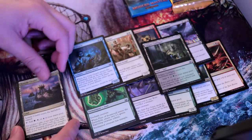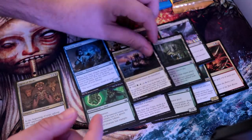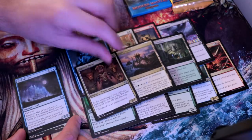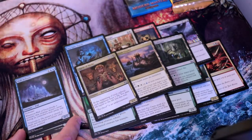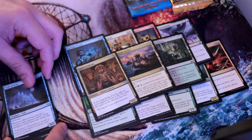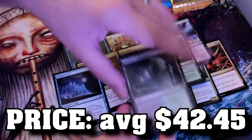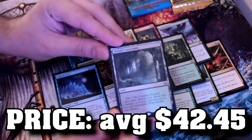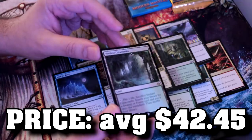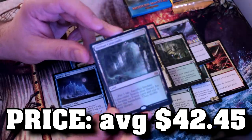We've got Seaside Citadel, which is a perfectly okay commander card, but I still think you should avoid these at all costs because tap lands are a trap. Agent of Masks — at your upkeep each opponent loses one life and you gain life equal to the life lost. Not a terrible commander card honestly. Wall of Frost... and then — a Fetchland! Rewarded! Oh mama! That's a Verdant Catacombs right there — the green-black Fetchland. A silly price right now, I'd hazard to guess. I'm going to put it up on screen. I'm happy with opening one of those — that's a very good thing to open.